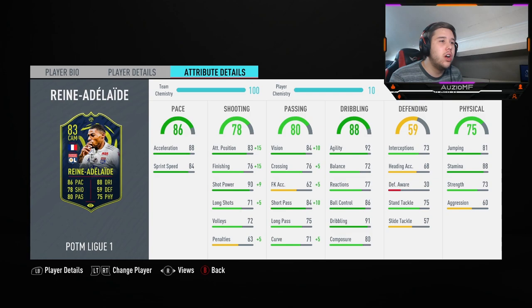He's got 94 short passing, 94 vision, 81 crossing, 67 pre-kick accuracy, and 76 curve. Not the greatest curve, I must admit. I'm expecting this guy to be more of a one-two support player. That long passing and through balls might be a bit of a sticky one.